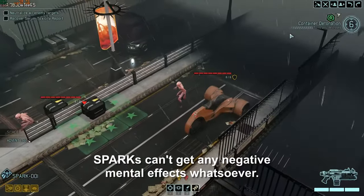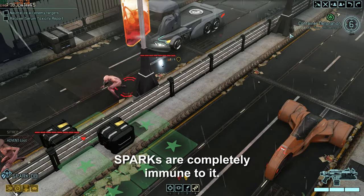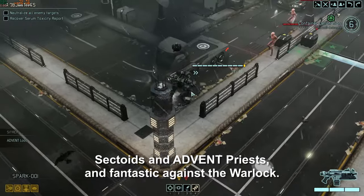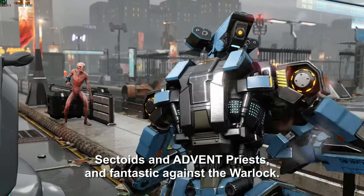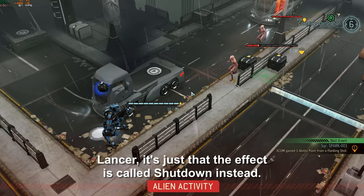Sparks can't get any negative mental effects whatsoever. Panic, disorientation, even mind control — sparks are completely immune to it. This makes them good against psionic enemies like sectoids and advent priests, and fantastic against the warlock. Unfortunately, they can still be stunned by enemies like the stun lancer; it's just that the effect is called shut down instead.